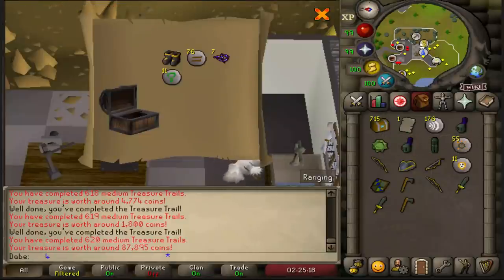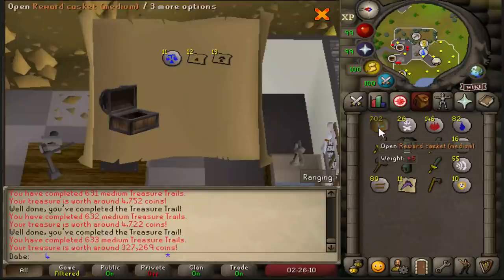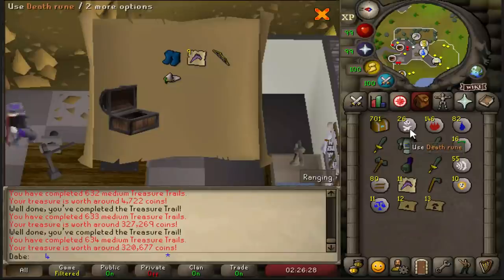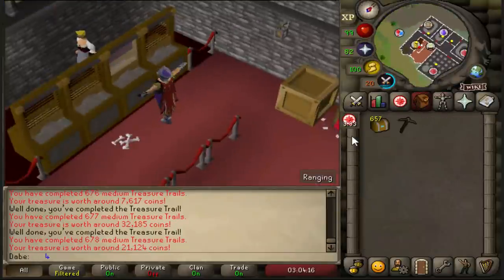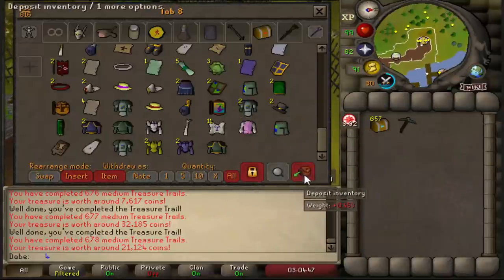This is actually ridiculous — I keep getting the same types of drops. Abort, change bank — I'm going to go find a better bank. Fishing guild bank. Yeah, we've got to rebank the caskets at a new place. Oh my god, a new location!